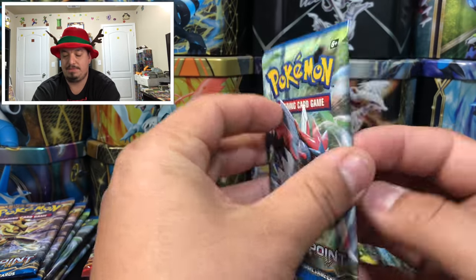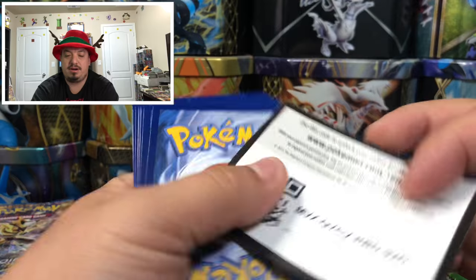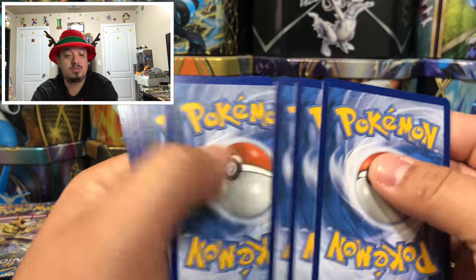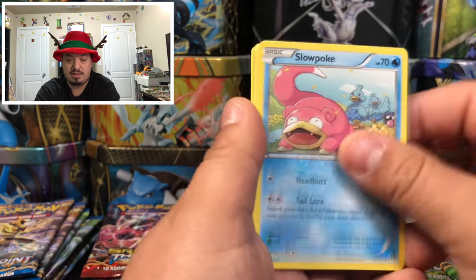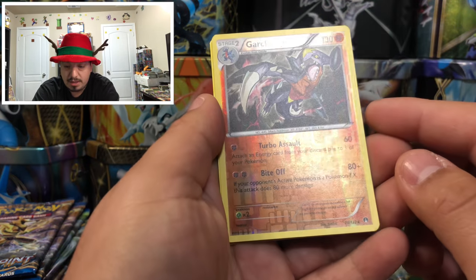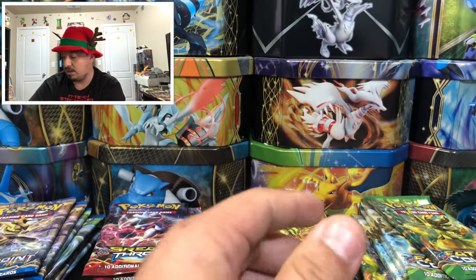Breakpoint booster pack with another green code card — it's beginning to look like a really green Christmas! We have a Phantom Snide, Clefairy, Slowpoke, a Slowbro, and a Garchomp — reverse hollow rare — and a Camera Up as the rare non-holographic card.